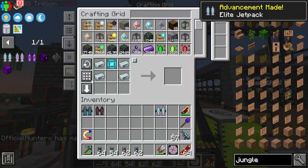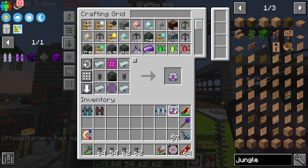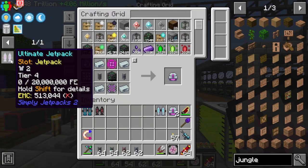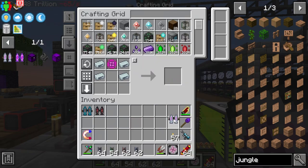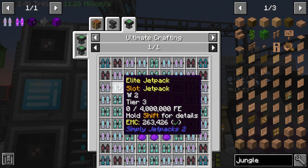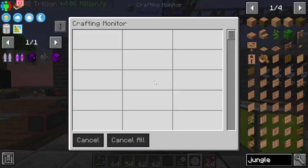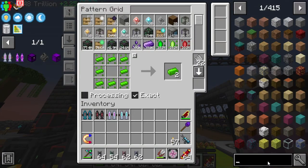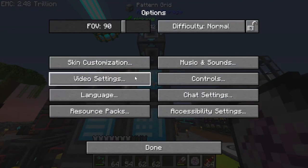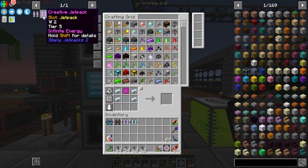Make the Elite jetpack with the Advanced energy cube, teach it to the system, and make the Ultimate jetpack — the final one we need. The Ultimate jetpack is done. Now we need to teach the Elite, Netherite, Ultimate, and Diamond jetpacks to the system. Coming over to the crafting grid, type in the creative jetpack.